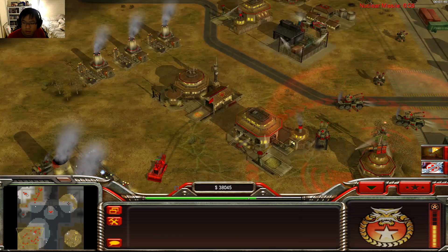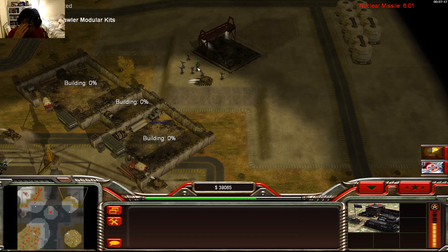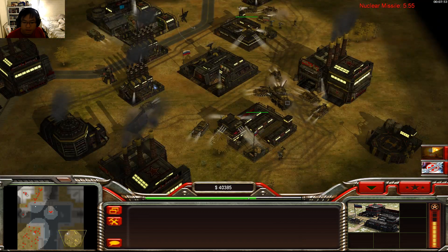Got to build some barracks actually. Black Lotus! I forgot to get the stealth upgrades — IR goggles. The AI is definitely working alright.